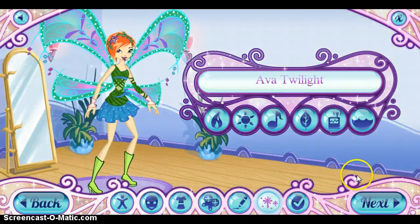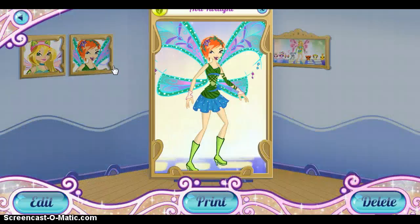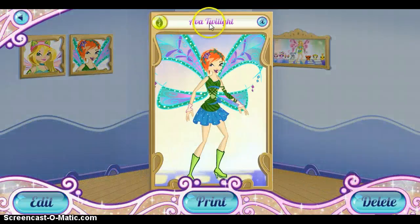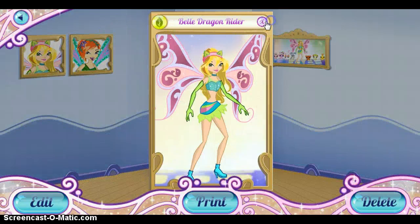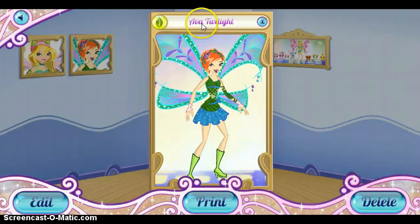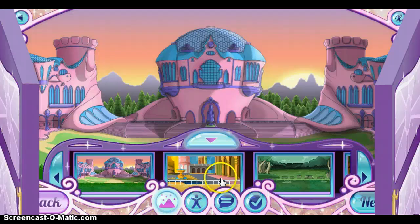I just go randomised because I am very bored. There we go — Ava Twilight, and then we've got Belle Dragonrider, and Ava Twilight. So let's make another one, shall we?